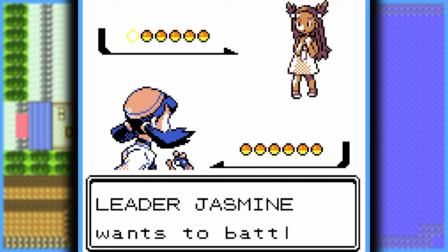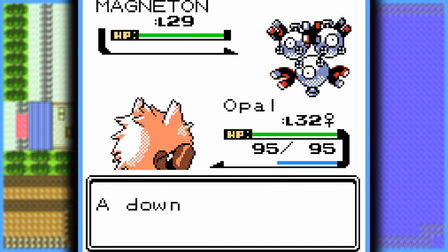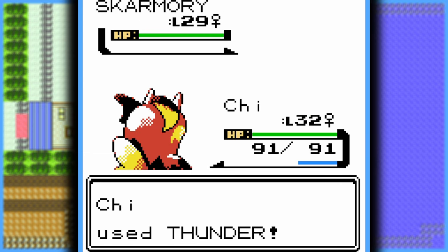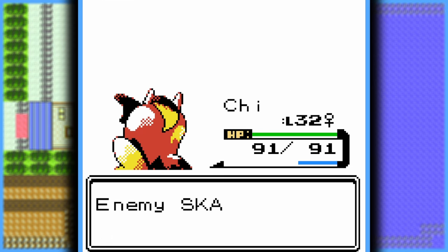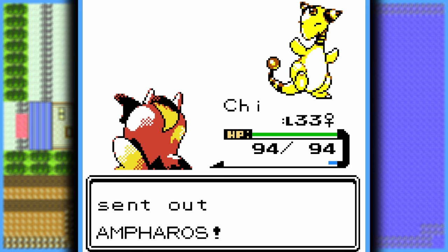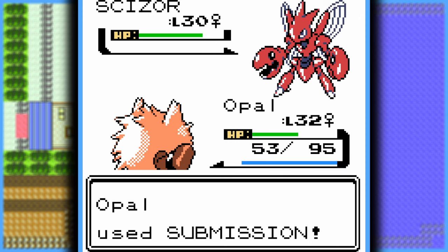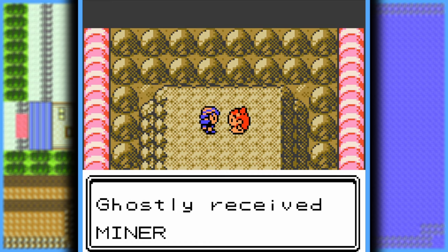Now on to face the next gym leader, Jasmine. Her Magneton uses Rain Dance — for whatever reason. It goes down to a Submission from Primeape. Then she sends out Skarmory, and the funny thing about this game is that Steel-types are now weak against Electric. Then Jasmine sent out Steelix, so I took advantage of the Rain Dance setup and used Surf with Gorochu — because it can learn that for some reason. Next up was her Ampharos, and again: Magnitude 10. Last up was her Scizor, which really wasn't a match for my Primeape's Submission. And just like that, the Mineral Badge was mine.